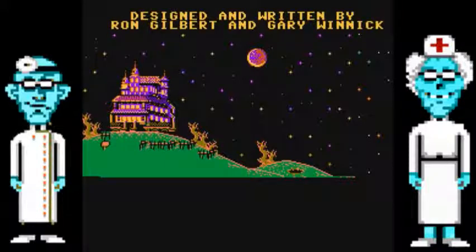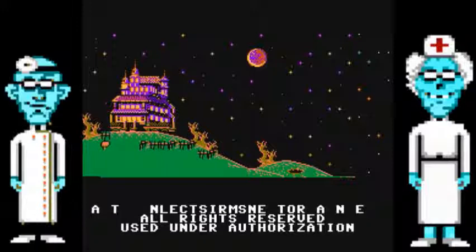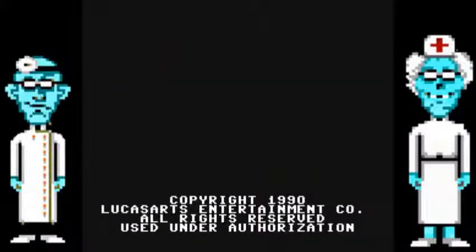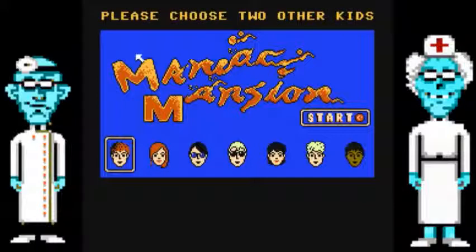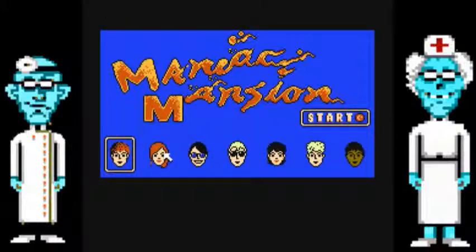The story is: Dave's girlfriend was abducted by the doctor of this maniac mansion. He's a maniac, I guess. 20 years ago a meteor fell and he abducted Dave's girlfriend Sandy. Dave is Sandy's boyfriend, so he organizes a rescue. We're trying to rescue her. This game lets you choose between any of these people, and they each have their own music.